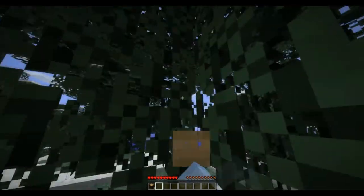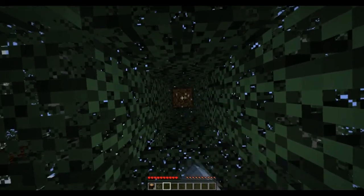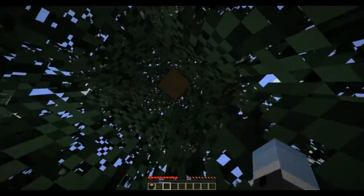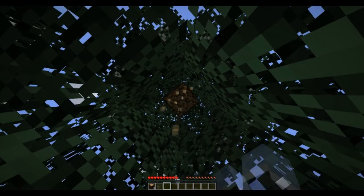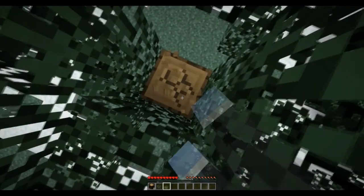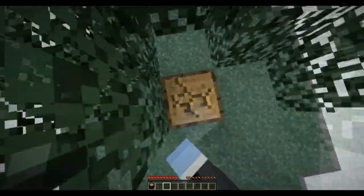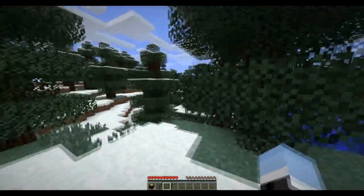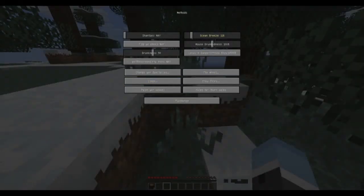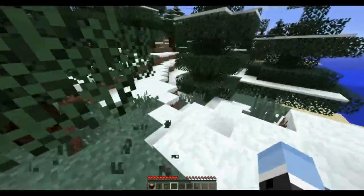Let's try to see if we can grab some saplings — yep, okay. That'll make sure we have a tree farm. I could probably use this type of wood for crafting and stuff, but I hate the colors with this tree. It's just an ugly color — well, the texture's not ugly, all the textures are the same for a tree, it's just different colors. Let's get some seeds as well. One seed is good; we'll just collect seeds as we go.